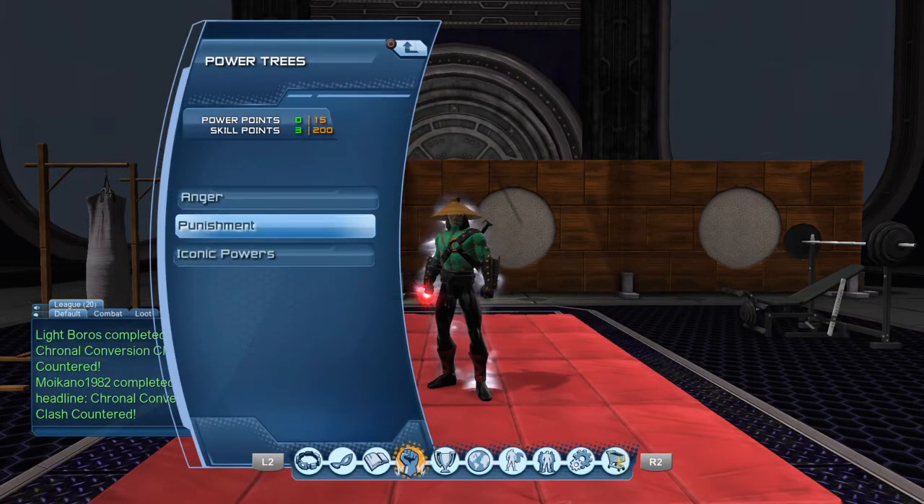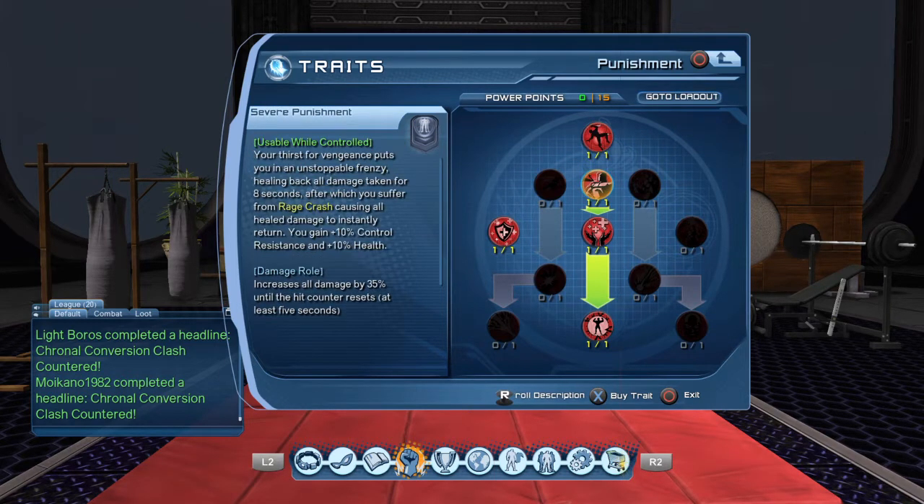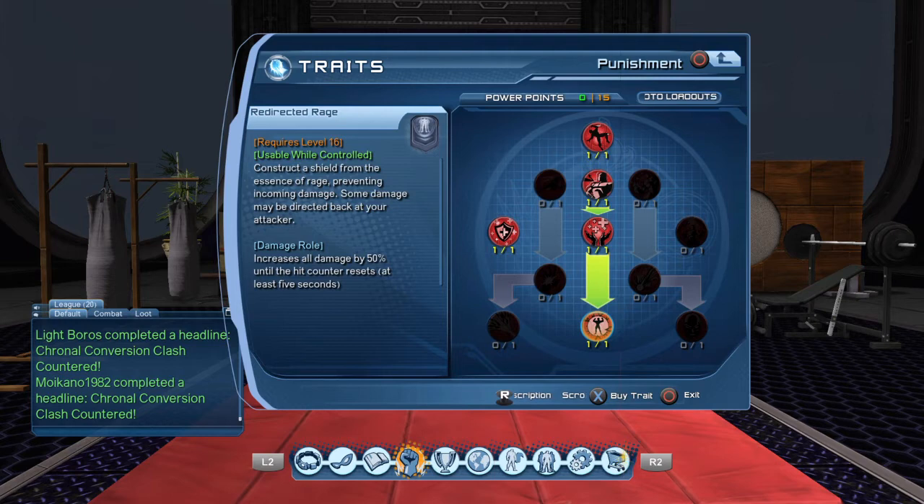Go to your Punishment tree. Get Rage Bringer — you have to get that, that's your main pull. Get Severe Punishment — this is what you use to heal back your damage. Ire — this is your second immunity, very important. Get Redirected Rage.